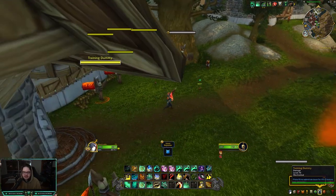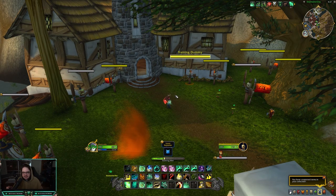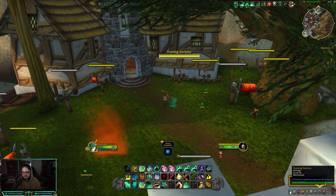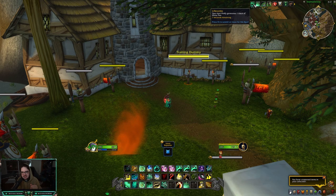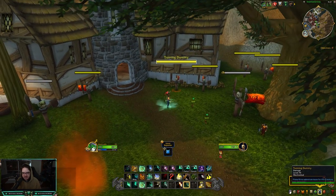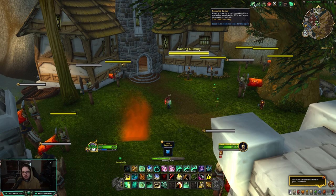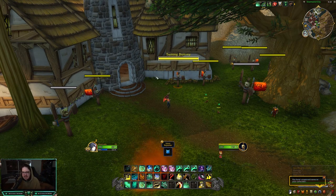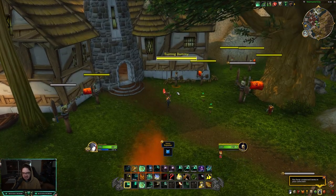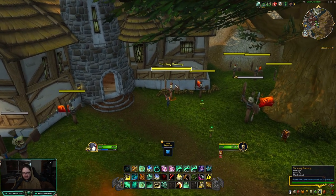I understand the talent now. On live it's guaranteed - if I use Enveloping Mist I get a buff. But what this talent is saying is when I use Enveloping Mist there's a 25% chance I'm going to get the buff, and now my Vivify should give me a stack. I'm actually at 20 stacks right now. My Vivify has a chance too - it's not guaranteed. It's a 25% chance to get the buff. So if I use Vivify, now I got the buff, and now my Rising Sun Kick or Enveloping Mist generates a stack - they've included Rising Sun Kick in with Life Cycles, which is insane.